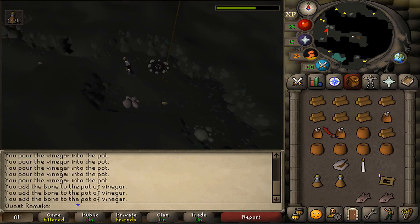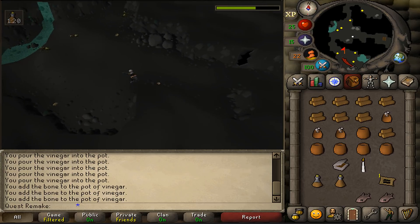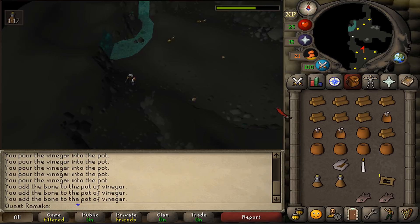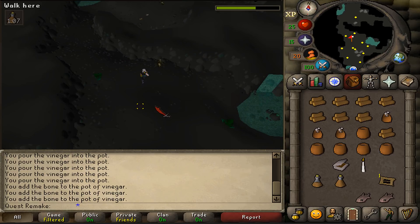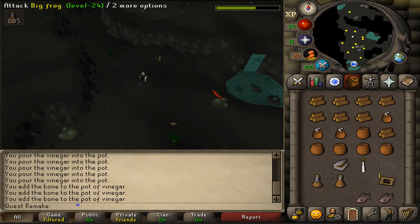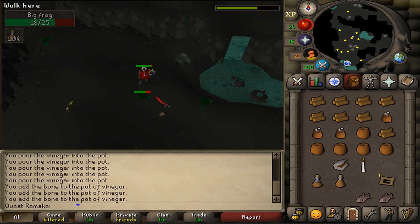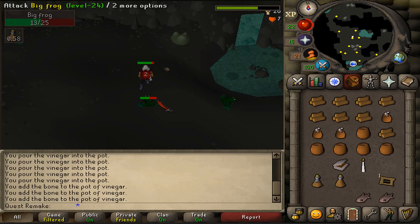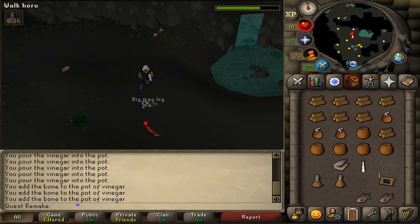Let's run west and then go south. Do not run north, else your candle will get extinguished and you will die. In this southern room you will find a couple of monsters. Kill a combat 24 big frog. The big frogs on the surface do not drop the big frog's leg, so that's a problem. Once you have it, take it and use our chronicle to teleport to the Champions Guild and run east.